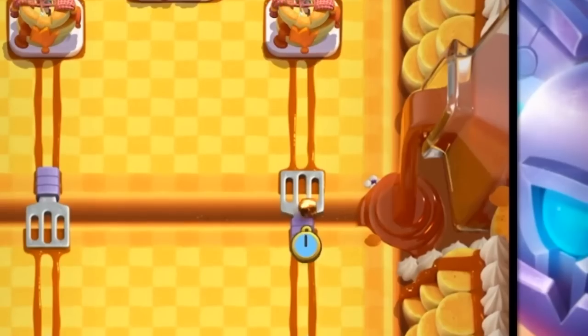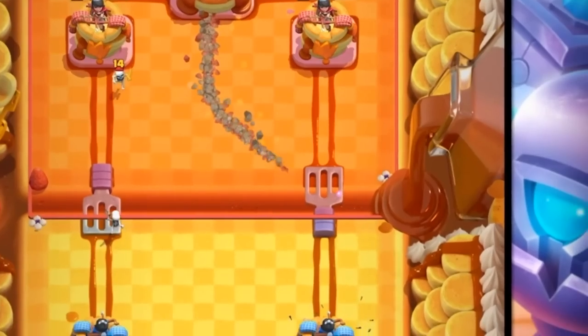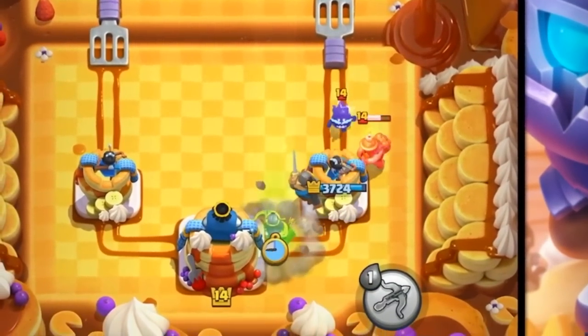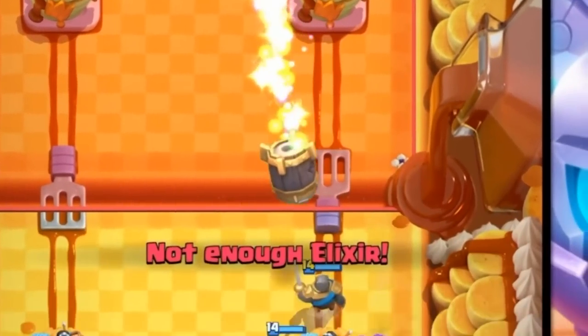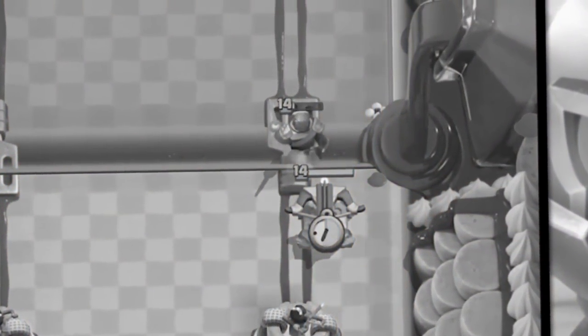Good luck to you as well, my friend. Here's my Fire Spirit — do you accept it? Thank you for missing your spell and accepting my delivery of the Fire Spirit. Knight going in right lane. What are the chances he's got Rocket? Very, very high. I'm going to try and punish that with an X-Bow right here. Oh, they hit the Knight as well — that is the ultimate betrayal, Clash Royale.